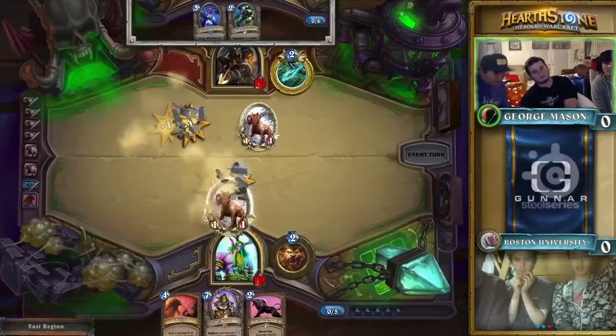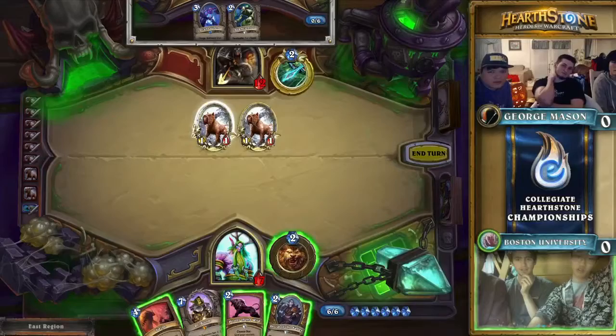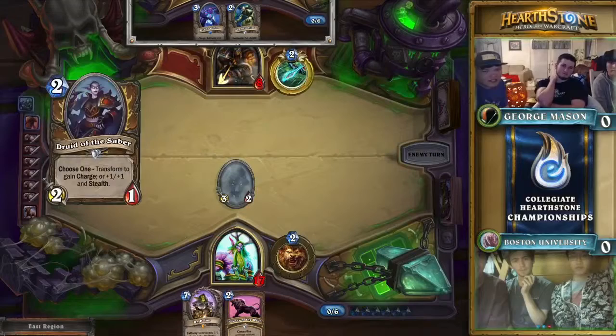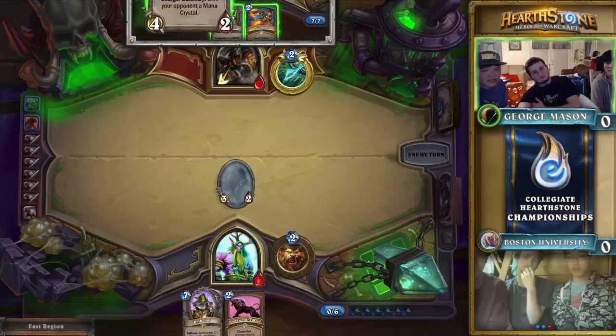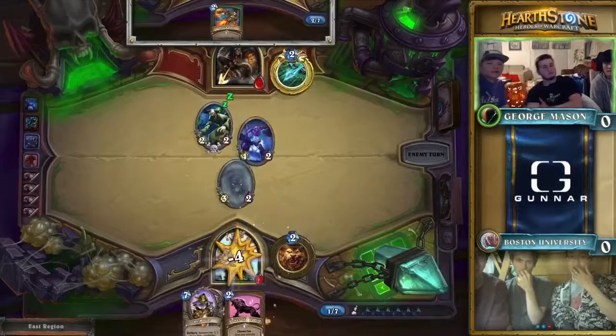Boston isn't going to be playing a really significant minion this turn, but they have swipe and Druid of the Saber — that guy becomes a beast when you fetch him. He either turns into a lion-type thing charging at your face — a 2/1 with charge — or he prowls around and waits for a better place to strike as a 3/2. One way or another it's a feral druid.